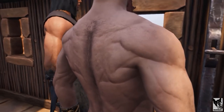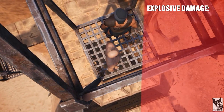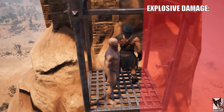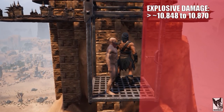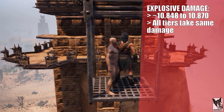Let's start with simple designs and then increase the complexity. The amount of damage an explosive can cause is dependent on a lot of factors, but generally the max damage to any single piece is going to fluctuate between 10,848 and 10,870. The damage is not affected by building type, so sandstone, stone brick, and reinforced stone all take the same damage.